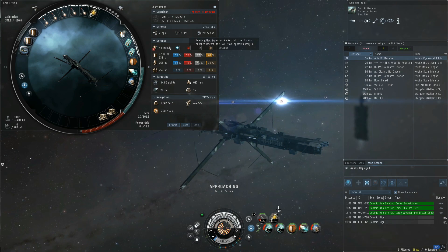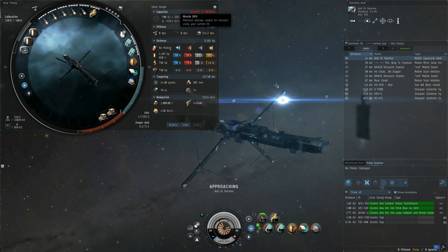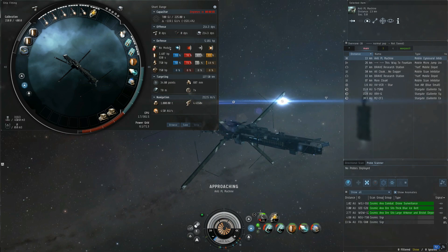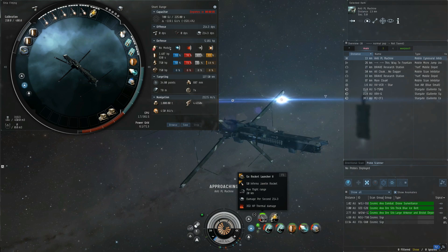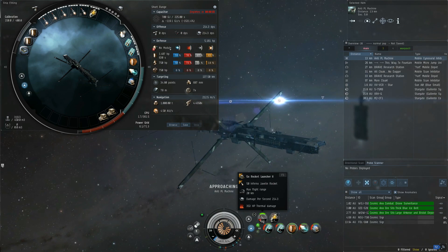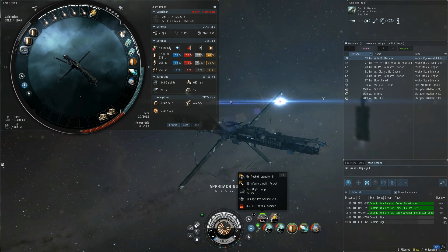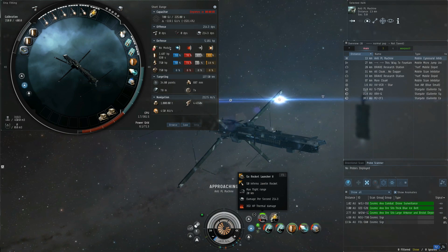Let's switch real quick to the longer range Javelin rockets. 4-second reload time — wow, that's beautiful. Now we're looking at 182.1 DPS. Prime it for overheating: 214.3. And the range? 20 km. That's great. My missile skills aren't maxed out — I mostly went turrets and I'm leveling them up now. But 20 km flight time is really good. If someone's trying to orbit you at point range and kite you that way, at 20 km you're still within point range unless they're overheating. They can't continuously overheat, so there's only a limited amount of time they can engage you that far away without you being able to cause damage to them. Of course there are exceptions, like fighting a Dramiel that can point beyond 20, or with links.